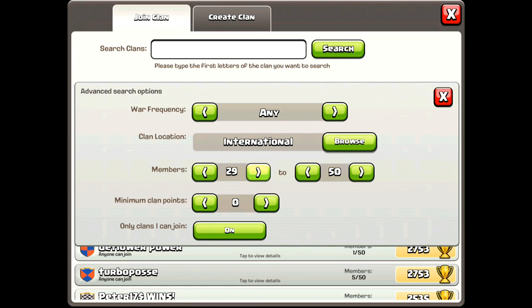If you want a clan that's higher frequency with wars, or lower and more comfortable for you if you don't like going to war all the time. And of course you can also search for how many members you want — if you want a lower clan or a higher clan with 50 members, you could put that in, as well as the clan points, and search to get matched up with a clan more to your liking.